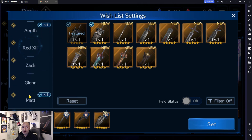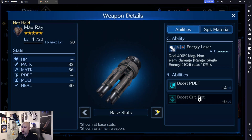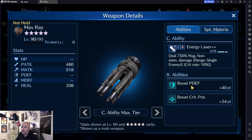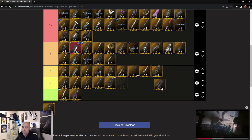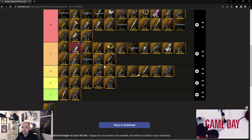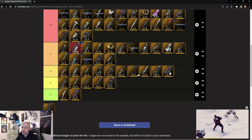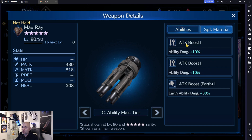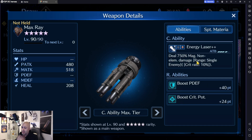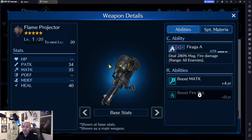Max Ray is a decent weapon with good single-target damage going up to 750, but nothing really to brag about. The physical defense boost and boost crit are nice, but the crit is only 10, and since it's a magic weapon the traits could be better. We're going to give it an A. The physical defense boost is nice but ultimately not enough to push it higher.